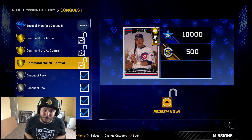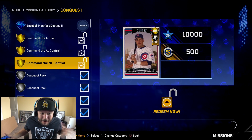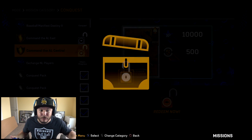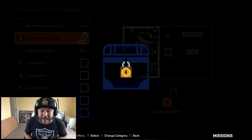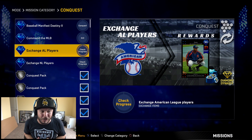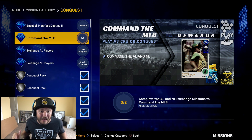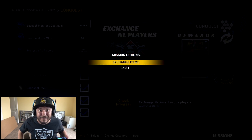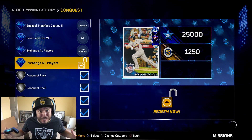I feel like sometimes I can just buy the player you guys want me to get, but there's really no fun in that. I've finally finished all the conquest rewards, which is going to net us four more diamond players. We get CC Sabathia — 91 overall diamond left-handed pitcher — going in the lineup for sure. We also have a 93 overall Curtis Granderson and a 93 overall Matt Holiday, and finishing both of those gets us a 94 overall Reggie Jackson.